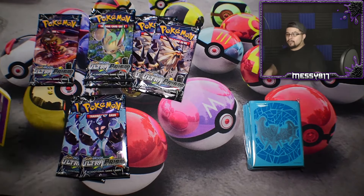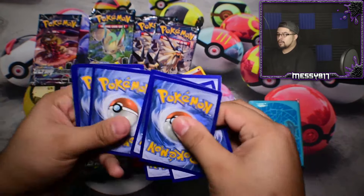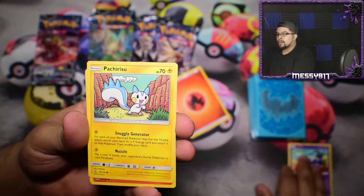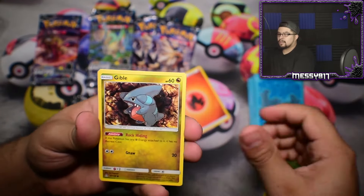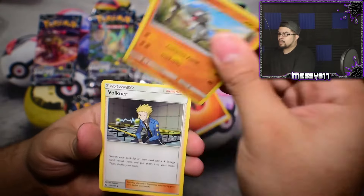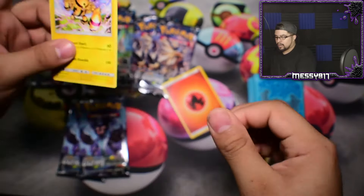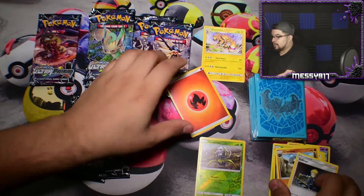This pack I've opened terribly — I completely apologize for that. But let's see what we got. We got Skorupi, a Pachirisu, Chimchar, Roselia, Gible, an Alolan Dugtrio, a Cranidos, Volkner, Reverse Drapion, and an Electivire — non-holo. So we're back to our non-holo pulls.